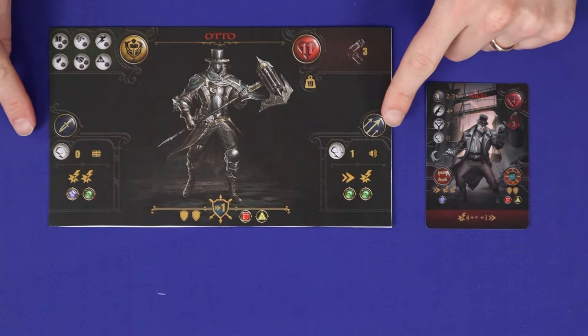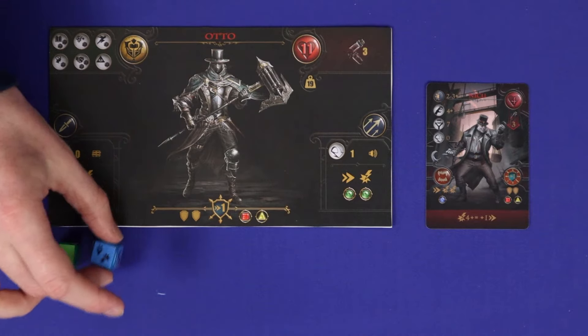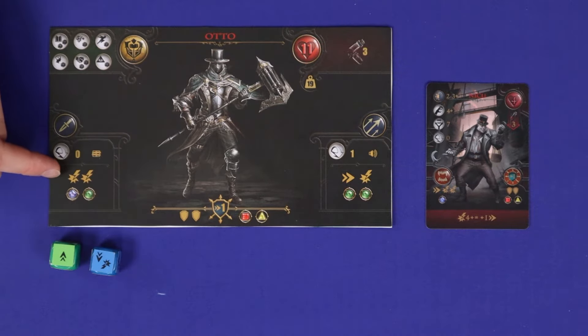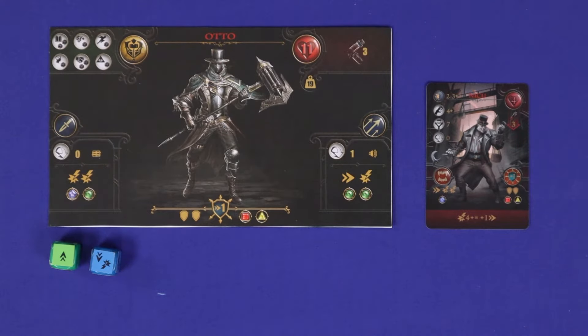Attack, which can be melee or ranged depending on your weapon, is resolved with dice. Roll all of the coloured dice on the weapon, and then add the symbols rolled to the symbols on the attacker's board. So here, two speed and three hits. For the attack to succeed at all, you must at least meet the minimum speed on the defender's card — so here, one. The attack might succeed.